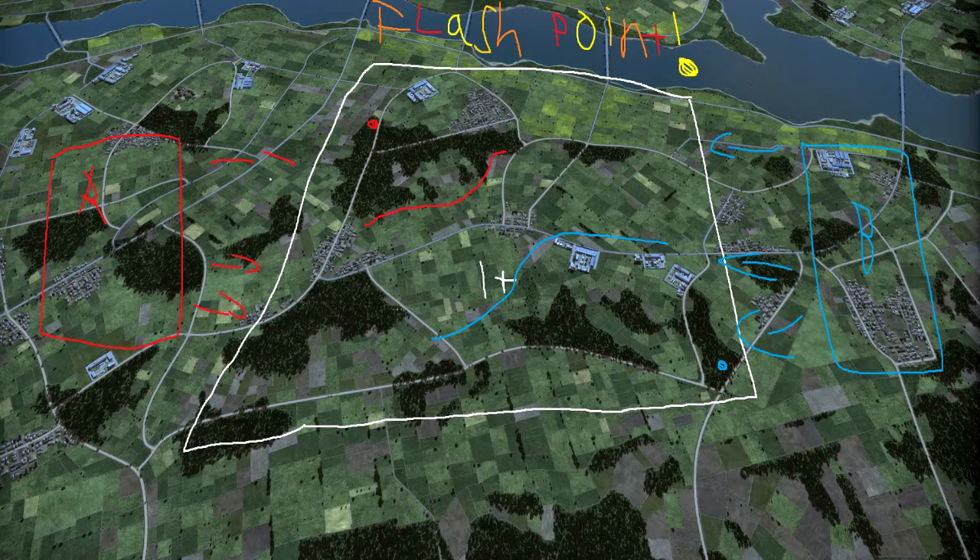My idea to fix that problem, and stop it being a 40-minute camp haul, is to make it so the point is captured based on the amount of unit value that you have in the sector. For example, if Blue has a big force of units worth 1,500, and Red have a bunch of units worth only 1,300, the point will go to Blue and they will get the plus-run.